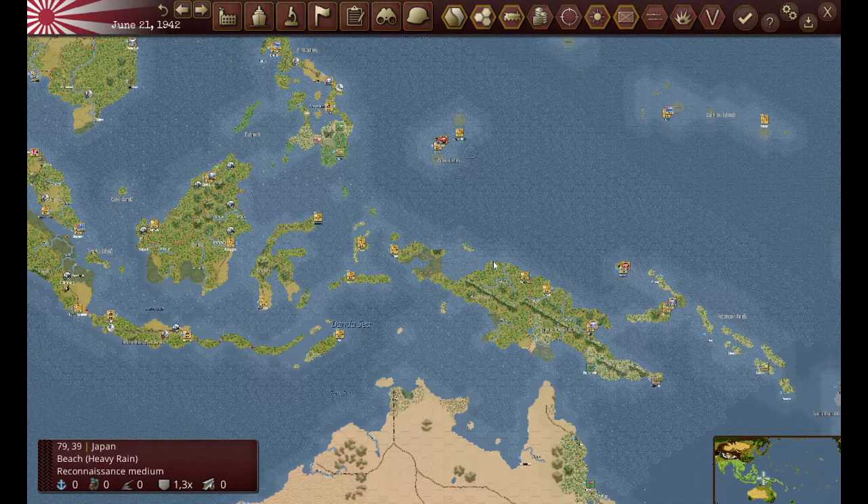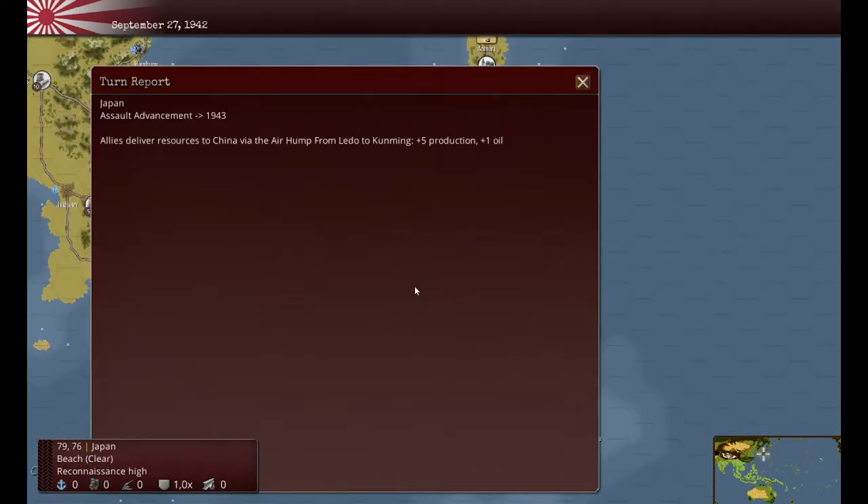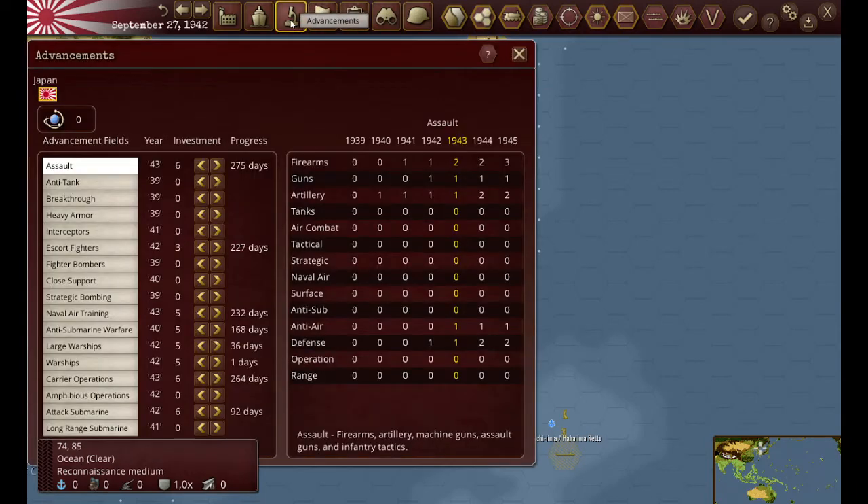Next we'll take a look at September 27th, 1942. Here we are and what you can see right off is that we've gotten an assault advancement for our infantry to 1943. We've also had a carrier advancement to 1943 as well.